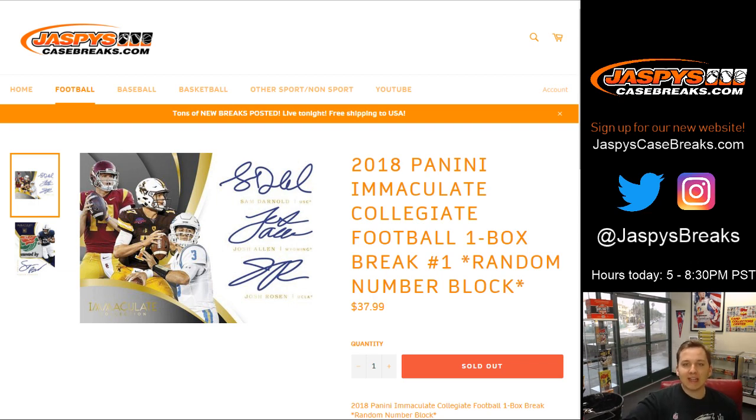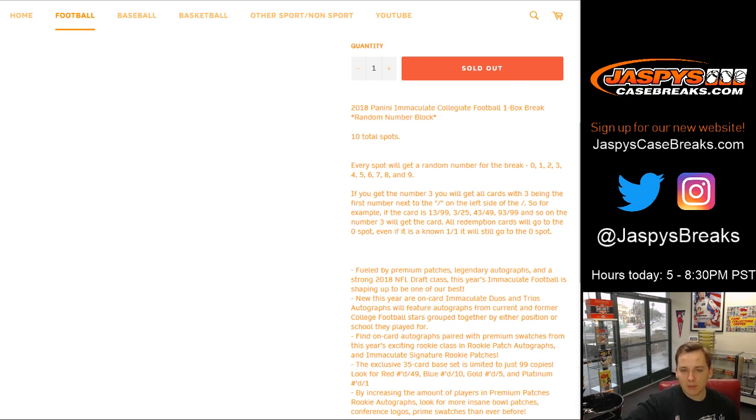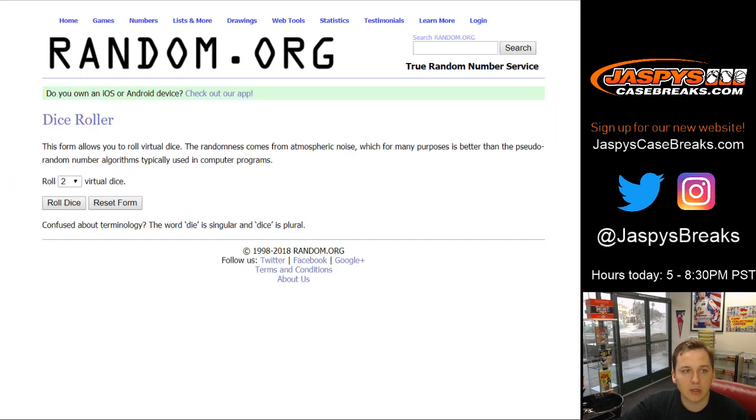How's it going everybody? This is 2018 Panini Immaculate Collegiate Football One Box Break Number 1, coming from fresh cases of random number blocks. Here's how it works: every spot gets a random number 0 through 9. If you get number 3, you'll get all the cards with 3 being the first number next to the slash — the serial number on the left side. So like if it's 13 of 99, 3 of 25, 43 of 49, or 93 of 99, you'd get those cards. The right side doesn't matter. And any redemptions at all go to the 0 spot. Good luck everybody.